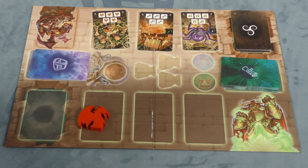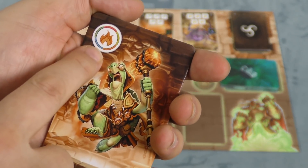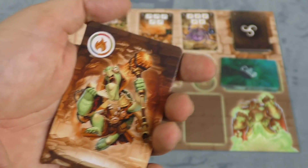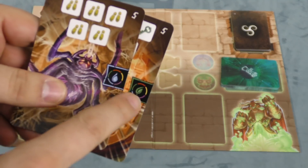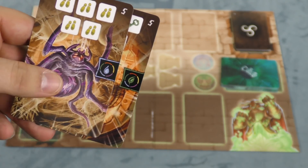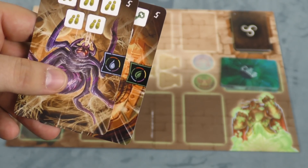For the heroes, their wild symbol is the same as whatever element they're good at. For example, this guy is a fire guy so his wilds count as fire. For the overlord, there are cards face up on the board and any card that shows one of these symbols on the overlord symbols will count. So my wild symbols can be water or the plants here.